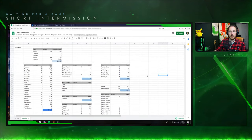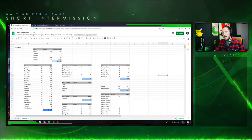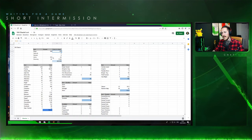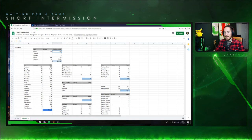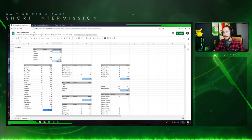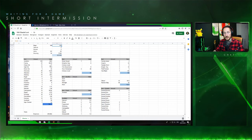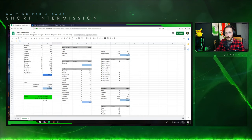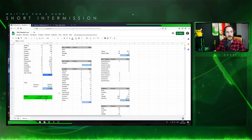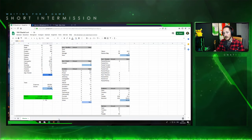I'll show you the sheet I've done — I've run 100 of these maps and I'll link it in the description so you can open it yourself. As you can see, we ran 100 maps at 1.6 chaos each. We made 1,113 chaos orbs just by running 100 maps — that's six and a half exalts.